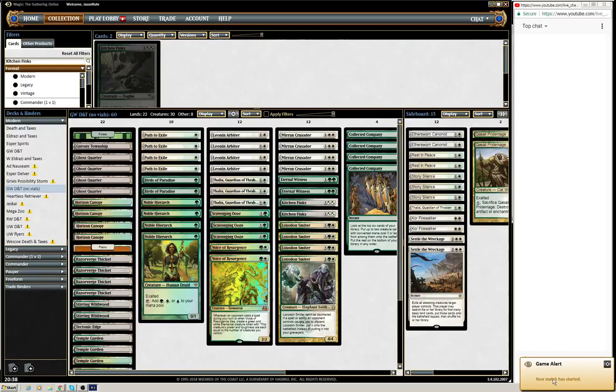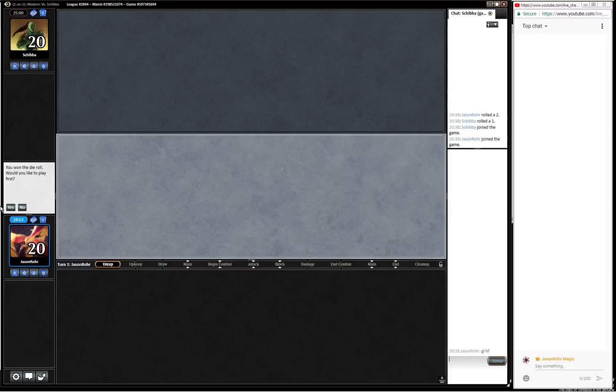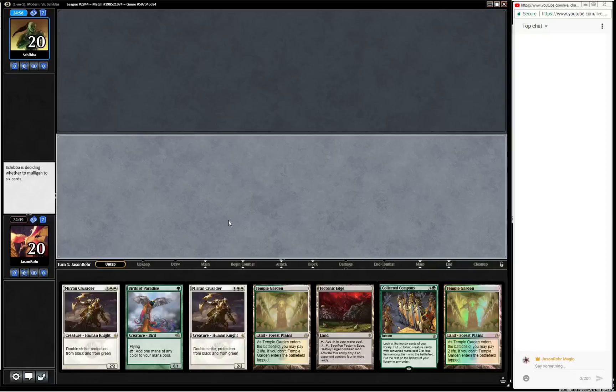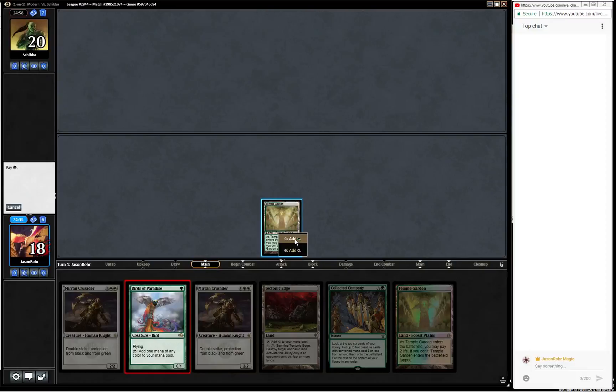Let's say good luck to our opponent and see what we got to play with. We got turn one birds, turn two Mirran Crusader, into hopefully turn three Collected Company - that should be great. Let's just do that. This Bird of Paradise might just absorb a Lightning Bolt or Fatal Push turn one, but we'll see what happens.